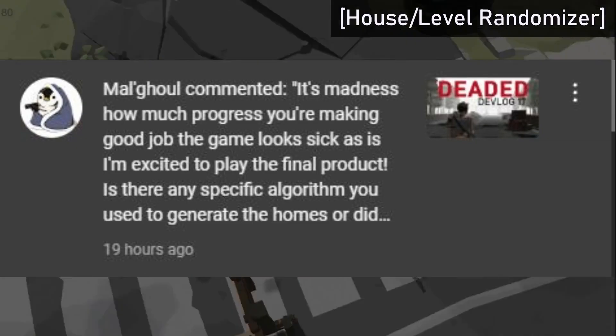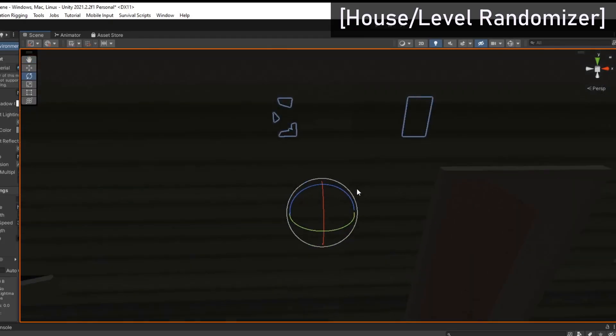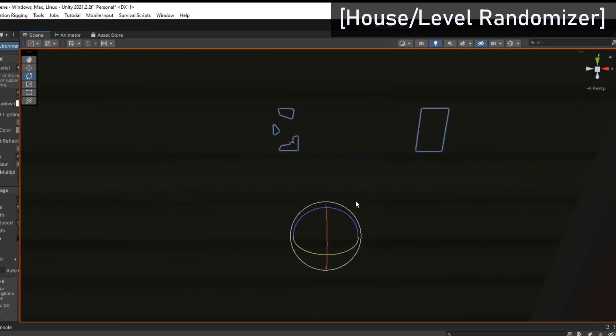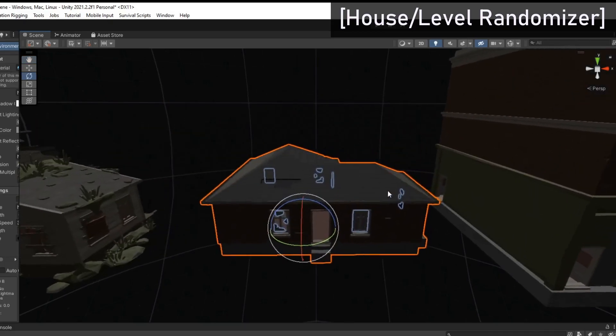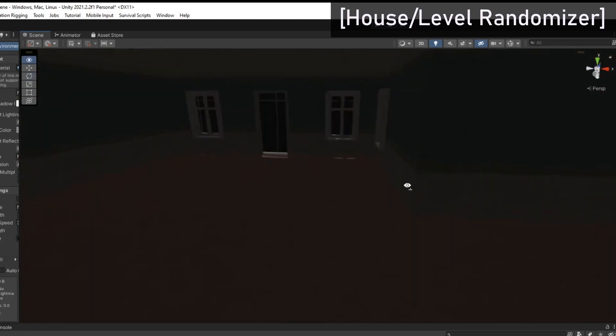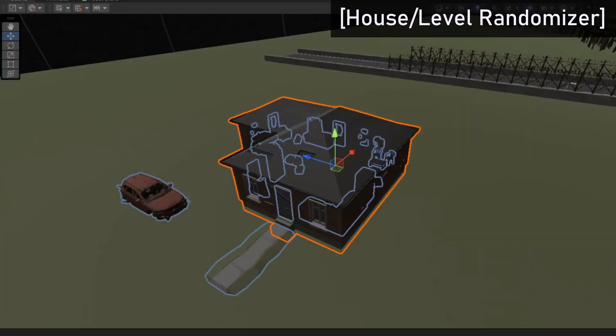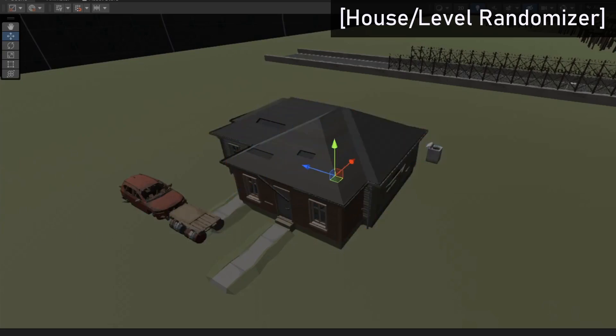I had a comment by Maugul asking how I generated homes. For the actual model of the house, I'm using the Cincy Asset Pack I bought from the Unity Store, which has a bunch of models ready to use. For actually randomizing the house, I'm sure there's a better and cleaner way to generate them, but here's how I did it. In short, I basically have a single object and inside that object there's an array of houses that randomly spawns the house selected.